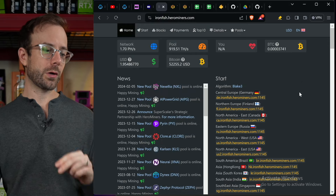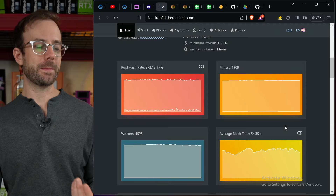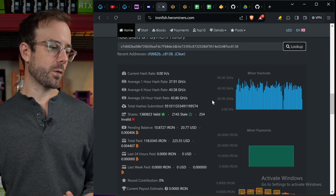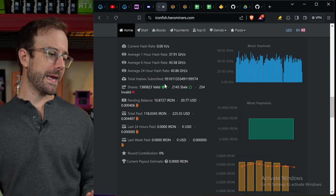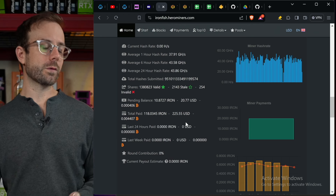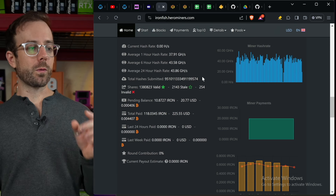Before moving to that, let's go back to the original Iron Fish pool and take a look at how much income I've generated over time mining with some GPUs and this FPGA. I've mined 128 Iron Fish altogether, equaling almost $250 USD right now — can't complain about that.